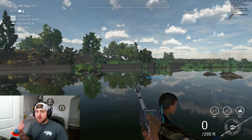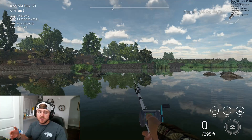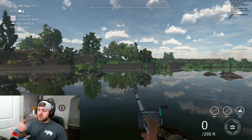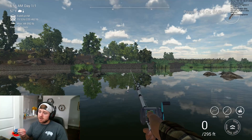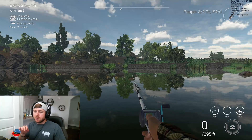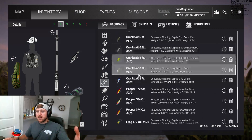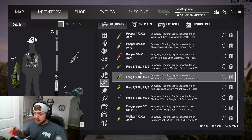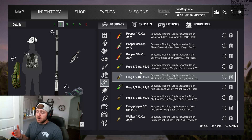Topwater fishing is probably the most popular fishing method in Fishing Planet right now because it's still relatively new. The basics are fairly simple and anybody should be able to grasp it — it's not hard and it's a lot of fun. There are three kinds of topwater lures we'll be fishing: we don't have buzz baits or whopper ploppers yet, but we do have poppers, frogs, and walkers.